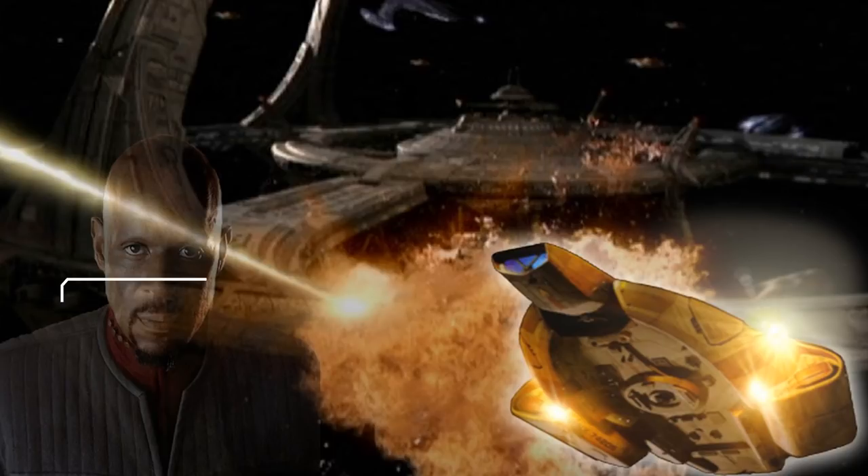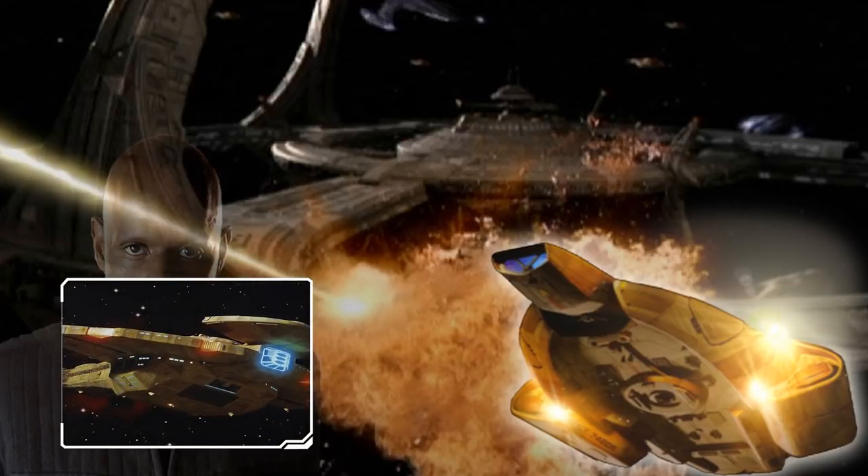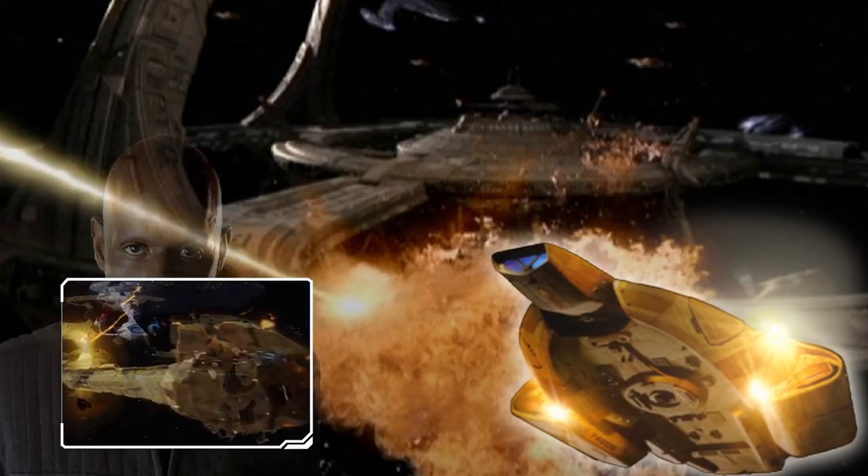A Galor-class vessel shared the same basic structure as the Keldon-class and is the main line of defense for the Cardassian Union. It could handle up to 300 crew and troops, with a cruise warp of 8 and maximum warp of 9.6. The ship was observed to have at least four phasers and disruptors mounted at various points. Some sources claim up to 8 or more spiral wave disruptors, one large wave disruptor cannon, and other weapons that could be mounted as necessary, though this has never been observed.